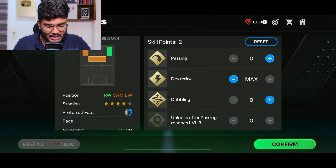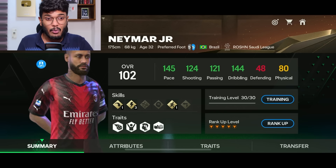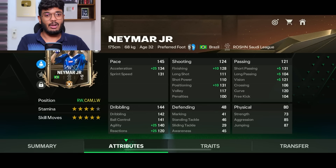Time to use Neymar's skill points. I'll go with Dexter D — I don't need to boost his dribbling, so I'll boost his passing a bit since he can also play as a CAM or left winger. Maxed-out stats: 145 pace, 124 shooting, 121 passing, 144 dribbling. His physical is actually decent at 80 — though honestly Neymar deserves around 50-60 physical — with 70 strength, 5-star weak foot, 5-star skill moves, and 4-star stamina.